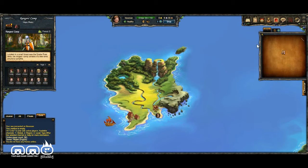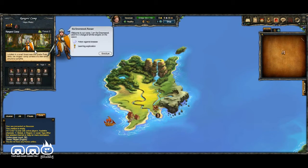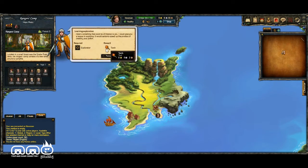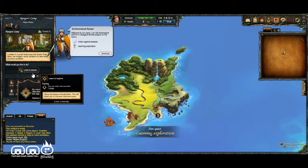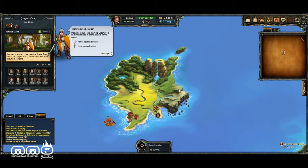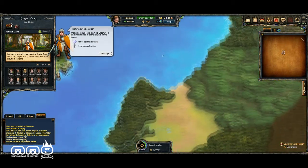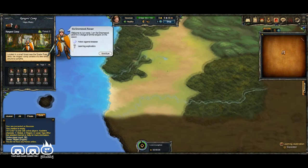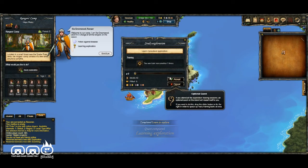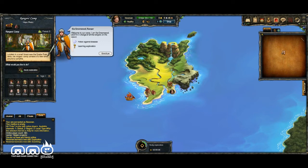We've got another guy over here — we'll talk to him, pick up this quest, accept it, and we're gonna get a torch as a reward. He's gonna teach us how to explore. So he's going to show us how to be a wonderful explorer on this little island — maybe we can get a boat or something and explore later on. We're going to study exploration. The quest thing is very simple: click on the character, click the options, and just wait a few seconds for it to complete.